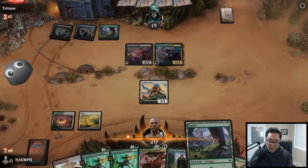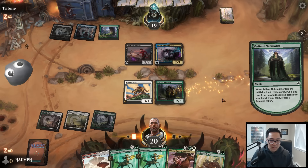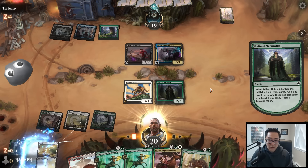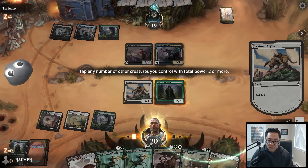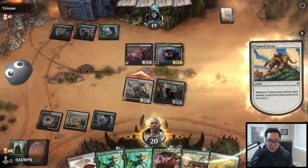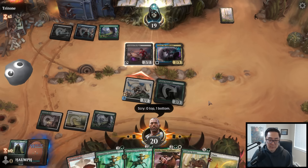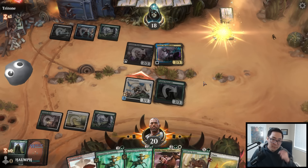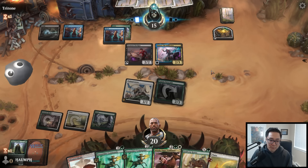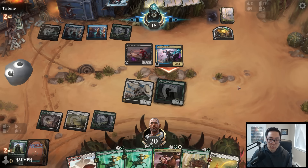Let's play Patient Naturalist - hopefully we find an untapped land. Let's saddle this up. I don't mind trading the Trained Erinx for their Satoru and I get a scry too. At this point we don't need any more lands. Actually I don't really want the Vigilante either. They make a treasure, and the hope is we punish them for paying life to make treasures. They're going to be able to draw a card with Satoru.